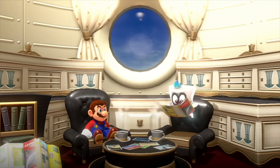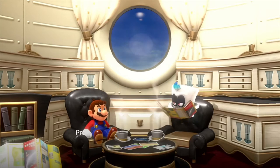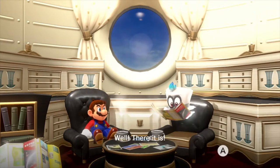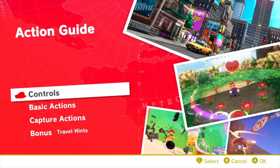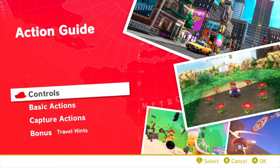Travel Tip — Ground Pound. To smash blocks or enemies below you, or to flatten out bumps in the ground, nothing beats the Ground Pound. Press ZL in midair to do a Ground Pound and pulverize with your posterior. There it is. If you need more review, you might want to look at the action guide. From there you can look at controls, basic actions, capture actions, and bonus travel hints.